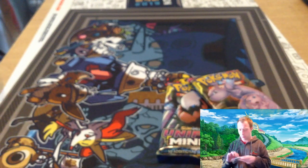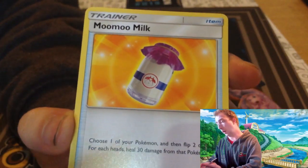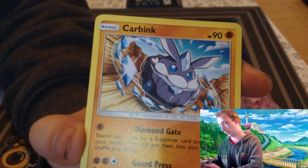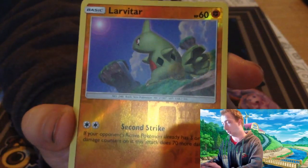On to the Lost Thunder pack, where we get a green code card to share with you guys. Kicking it out with a Water Energy, Sentret again, Gogoat, Moo-Moo Milk — which was a good card back in the day — Larvitar, Carvanha, Chikorita, Swinub, Mareanie, Larvitar Reverse, and Steelix. Could we be on the road to a secret rare?